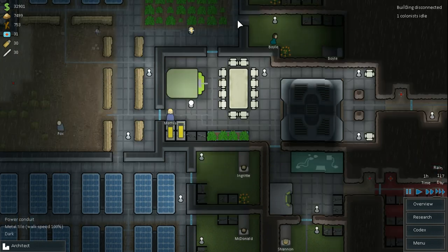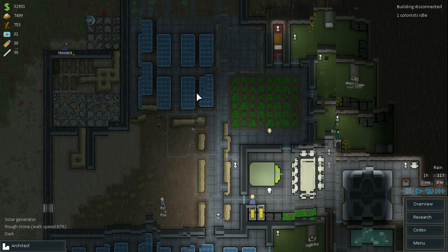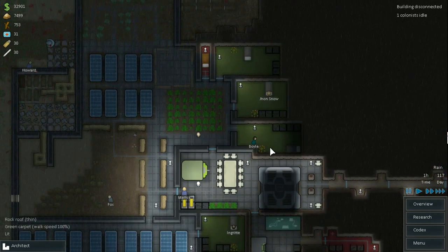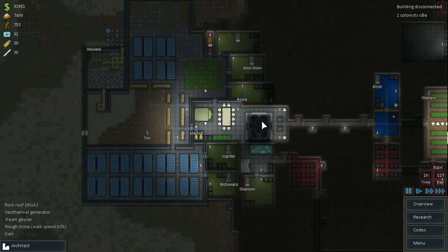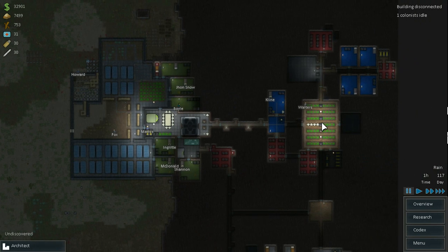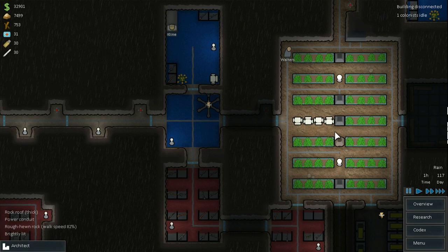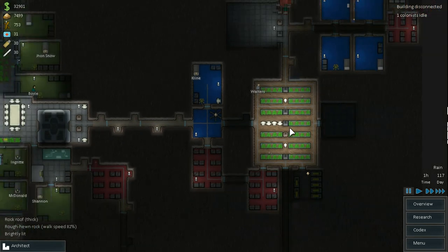Hi guys, welcome back in the RimWorld. Once again, we'll try to find a way to fight with a lot of raiders. We are in a different colony this time — a mountain colony that has a big underground system of caves with coal plants going around, which looks much cooler than the actual benefits of having them.